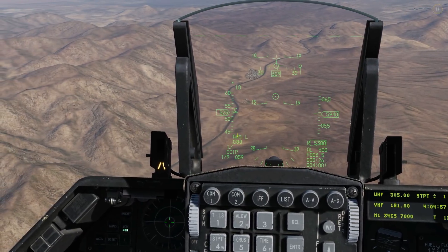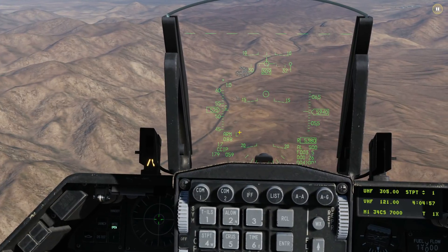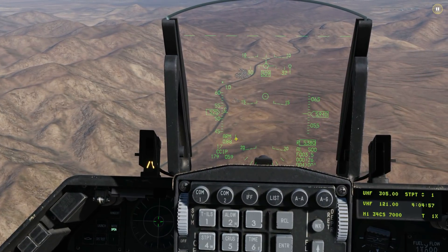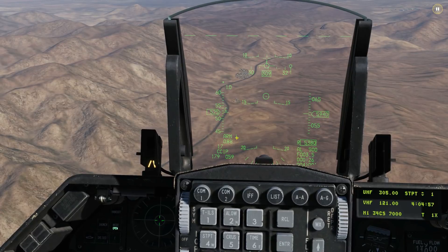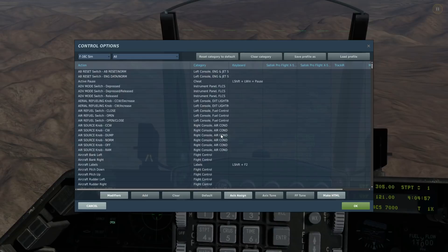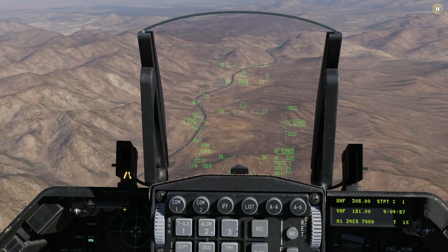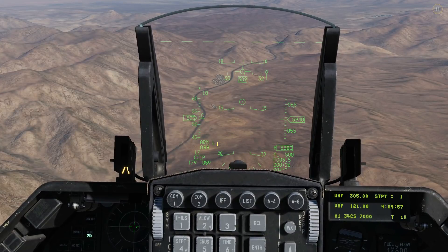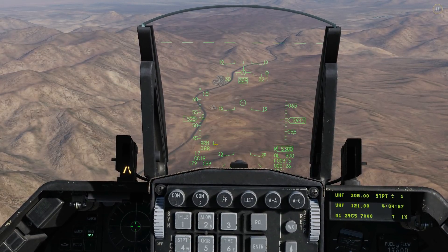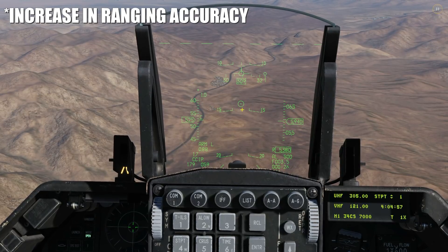We can tell our master arm is turned on, so we're good to go. We can tell that our master laser arm is there — it's not actually firing the laser right now. If it were firing, it would be flashing. To get the laser to fire, we press the first detent of the trigger and hold it down to fire the laser, then weapon release to actually fire the rockets. The reason for firing the laser is to get an increase in ranging, making our CCIP PIPA more accurate.